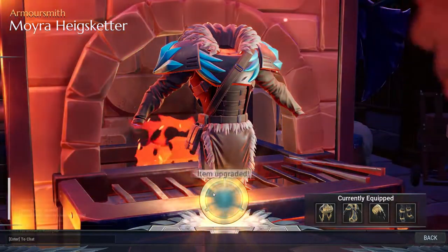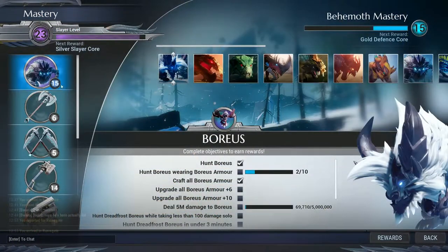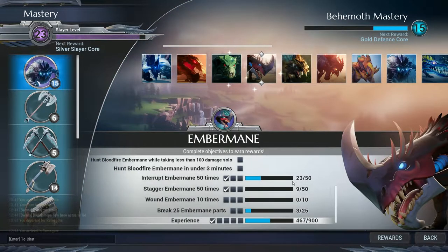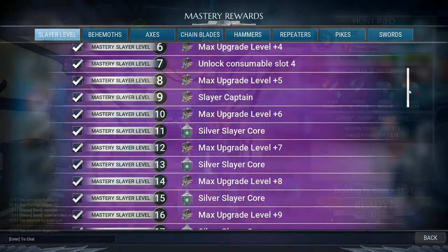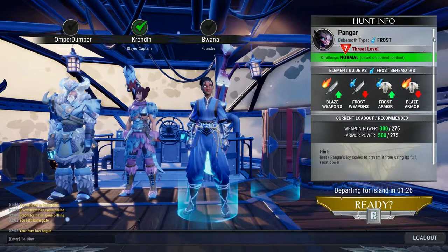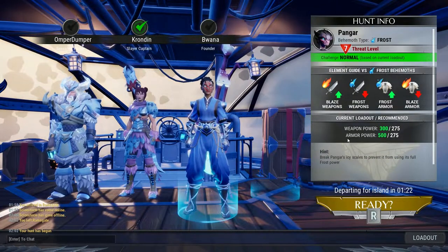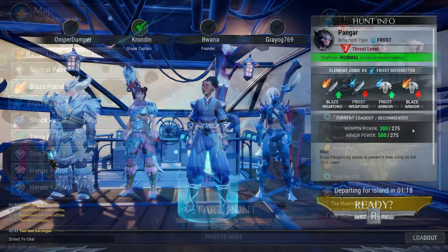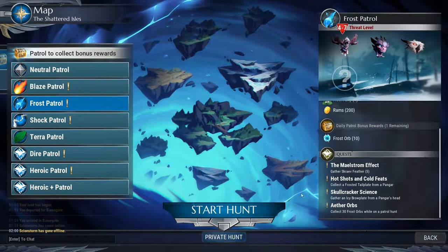In the open beta, Dauntless definitely looked alpha — a lot of the UI elements were temporary and clearly unfinished. But now everything looks to have a place, and a lot of information is shown clearly. One of my favorite things in the UI is the element guide: it shows you which weapons and armor to equip that best suit the monster, and it also shows you how well your armor and weapon stack up against the monster you're about to fight, so if you're undergeared you can see it right away in the UI.